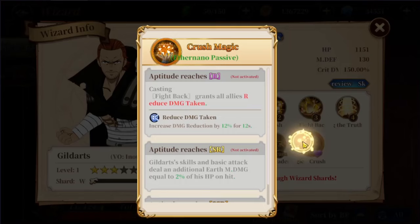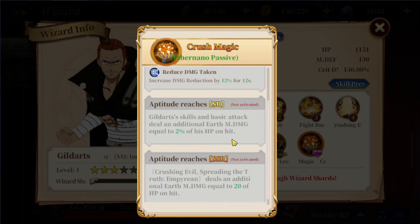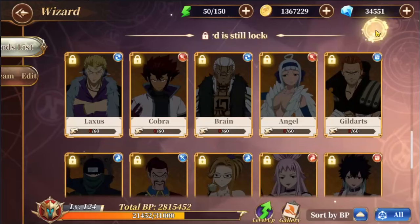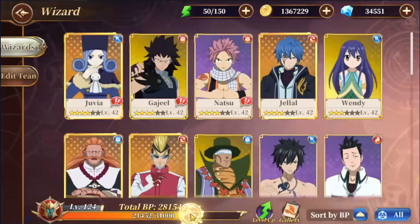Gildas, for example, does have something which scales based on HP — but this is only at six star and higher, so it's only going to apply to a very small proportion of characters. For most scenarios you can probably just ignore the difference between attack, defense, or HP for magic gears — it just doesn't make that much of a difference. The things that really make the most difference are the positioning, the color coverage, and of course how high rarity your energy stones are.